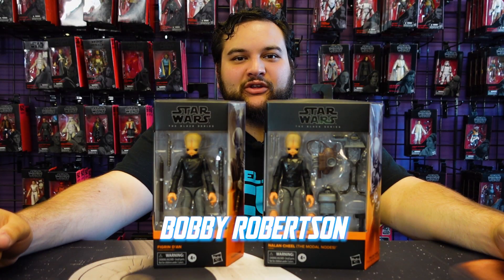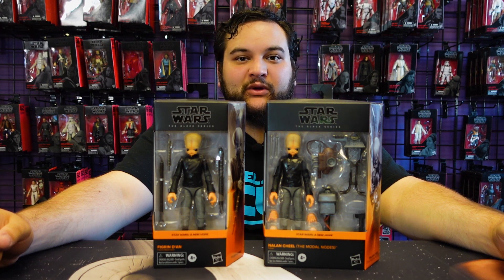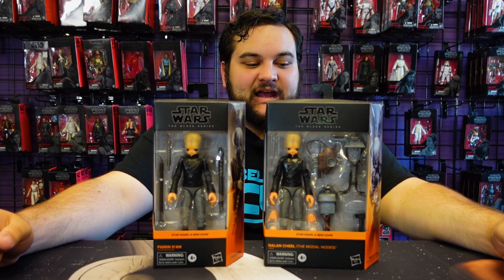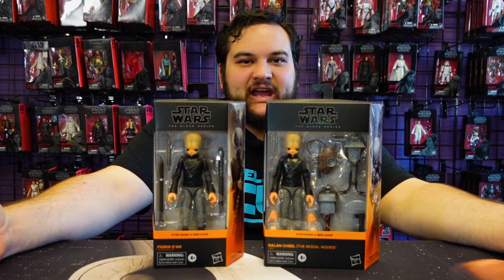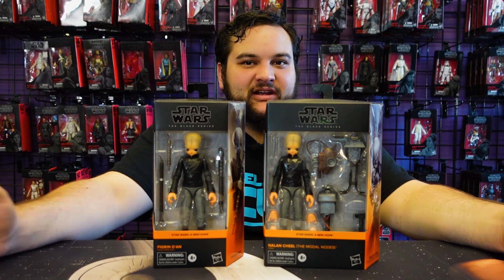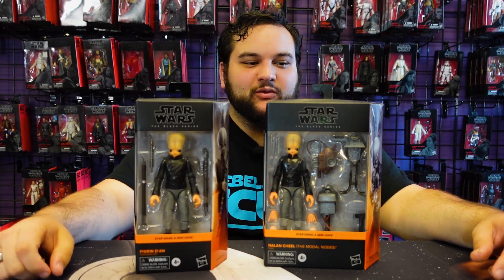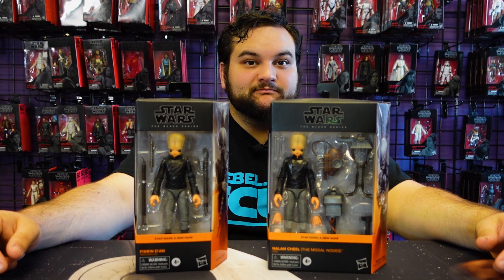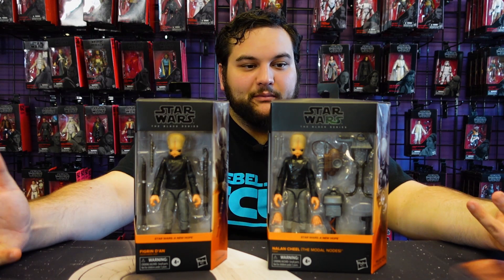Hello there, Star Wars fans, and welcome back to another rebelscum.com video review. Today we're reviewing the Black Series Phase Four A New Hope cantina band characters. We're doing both in one video — we're reviewing Figrin Dan and Nalan — since they are essentially the same figure; it's just the accessories that are different because they wore uniforms in the Modal Nodes band.